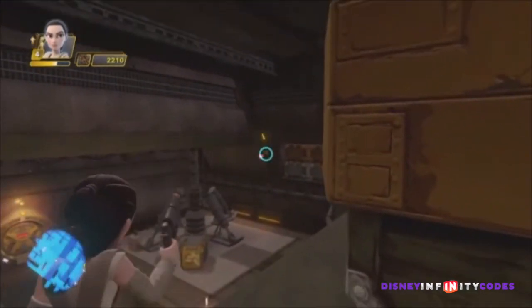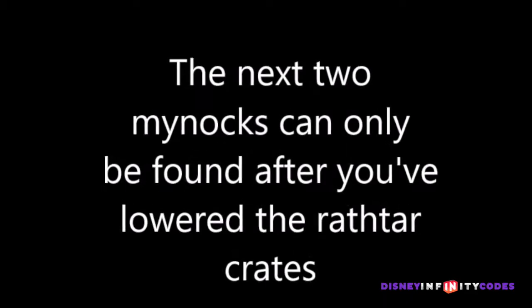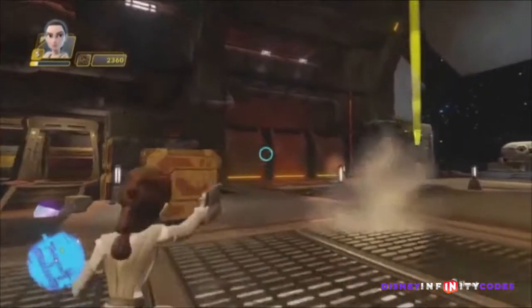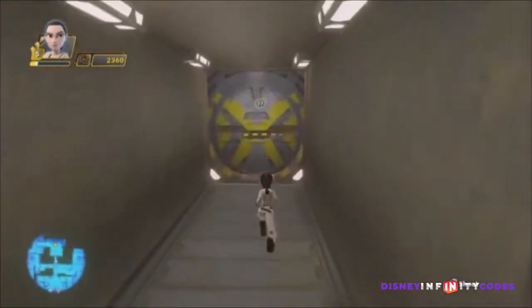And one tucked away here in the corner — a little bit hard to find, but you'll get it. Then once you drop the Rathatar crates like we see here, you'll be able to access the Minox hidden behind them on the walls.